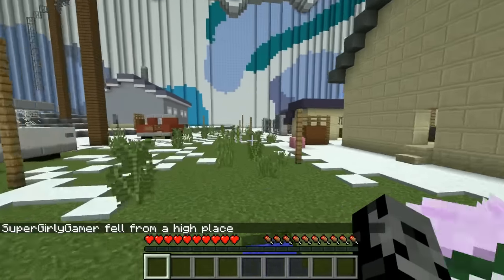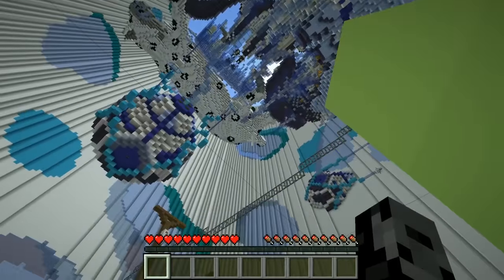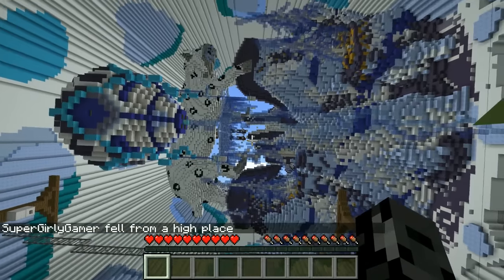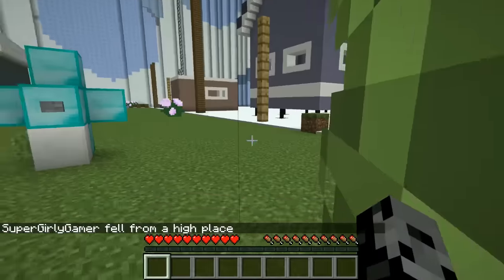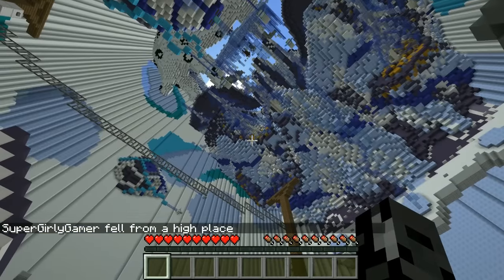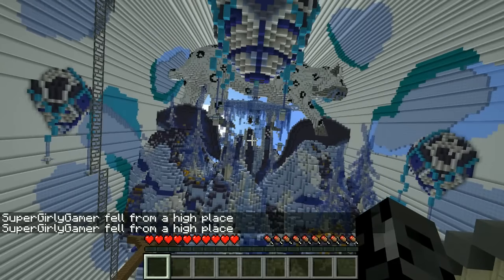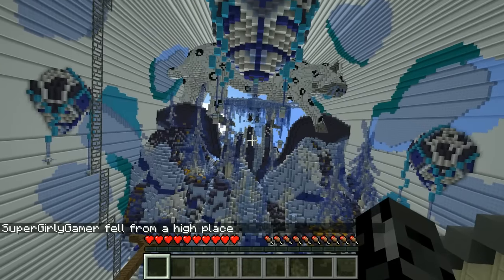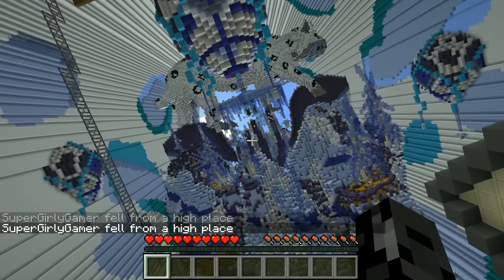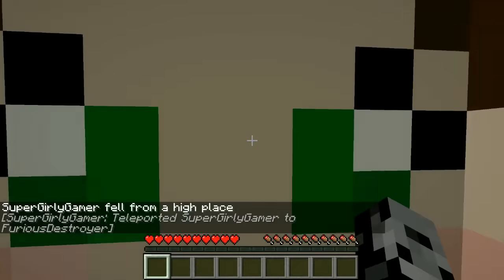Why is this so hard for me? The eye is staring at me and it's distracting me. Dropper maps have gotten a lot harder in the last few years. The original dropper was so easy compared to what they make these days - back then there would be like a shower curtain made of water. I keep falling into the eye! So far you're losing this - it is a challenge.